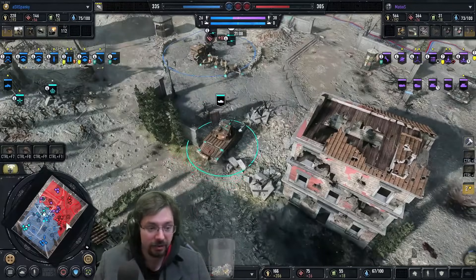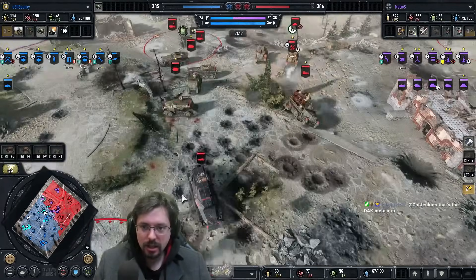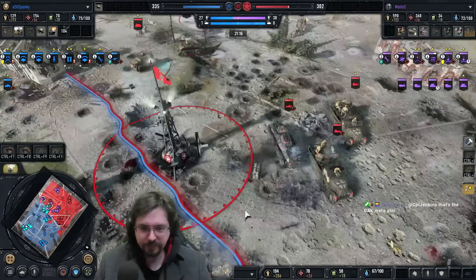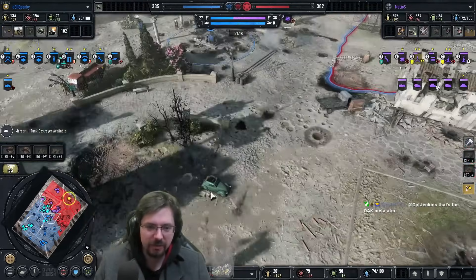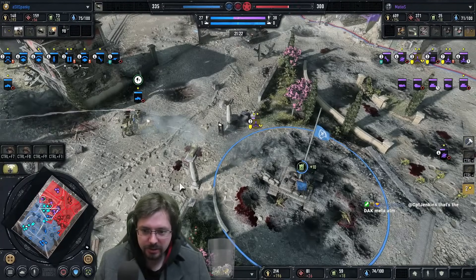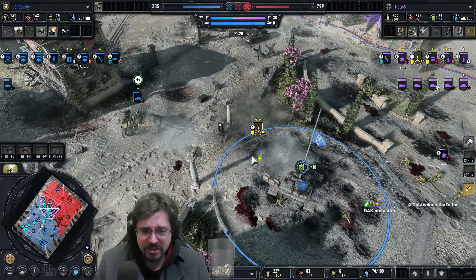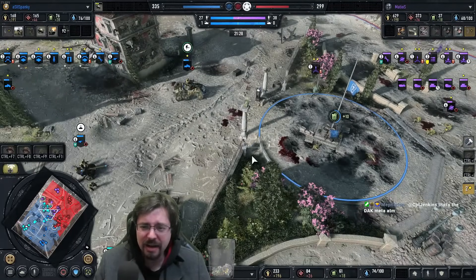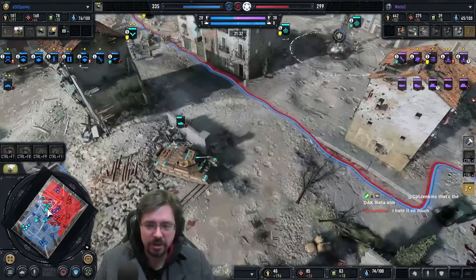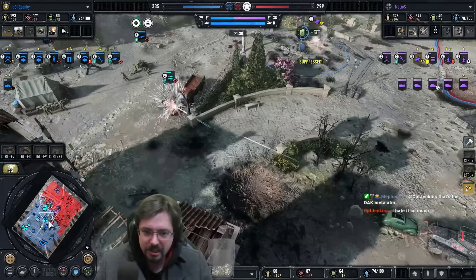He's using the Marder to kill this tank trap, removing any green cover his opponent's infantry could use. He's trying to get the cap in the city — the Marder's very low and he needs to retreat it. It's Vetted 2 — you don't want to lose it. Very late retreat. It does go down. That's a painful loss — you want to keep your infantry officer alive because once they get Vet 3 their off-map is greatly increased.